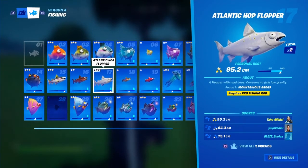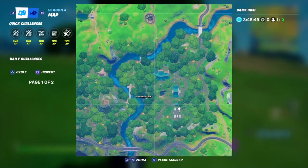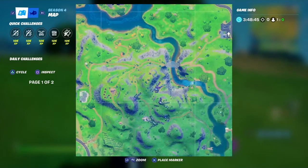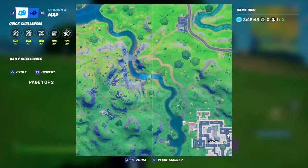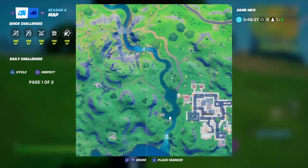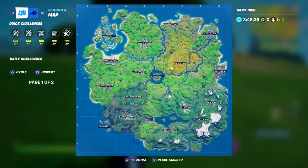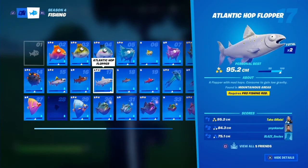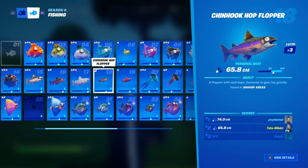The Atlantis hop flopper is found in mountain areas and requires a pro fishing rod. If you don't have one, go to Weeping Woods or any place with an upgrade bench, upgrade your fishing rod to pro, then go to Lazy Lake and fish. If you don't get your fish, just repeat the process.